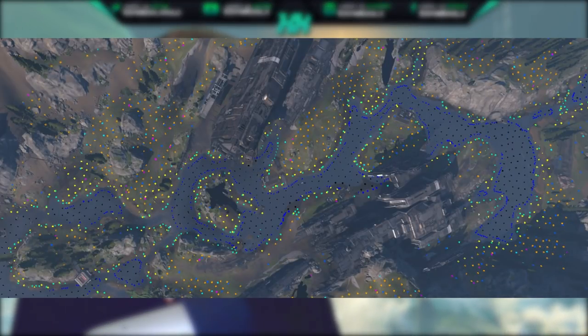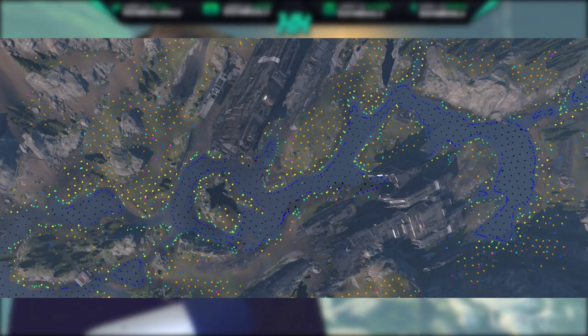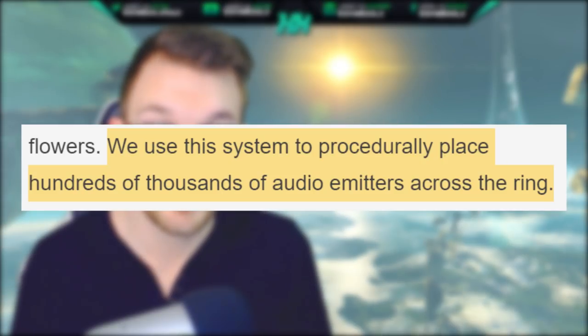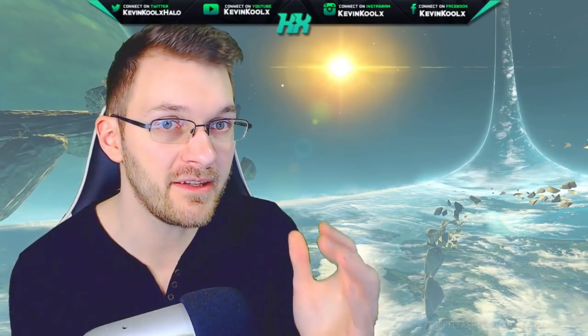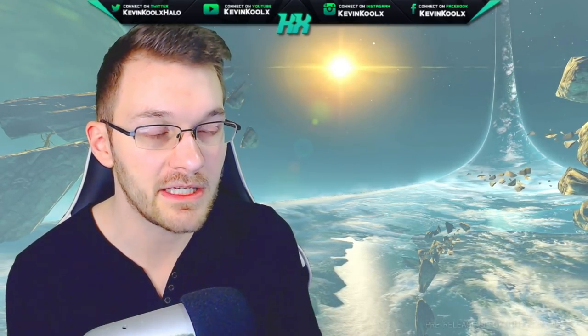They showcased an image from the July gameplay demo illustrating where audio is indicated within an area — every dot represents a wireframe sphere of what audio in that area should sound like. Previously in Halo, audio emitters had to be manually placed because environments were static. With Halo Infinite, they procedurally place hundreds of thousands of audio emitters across the ring using smart AI, which also accounts for areas sounding different at different times of day.